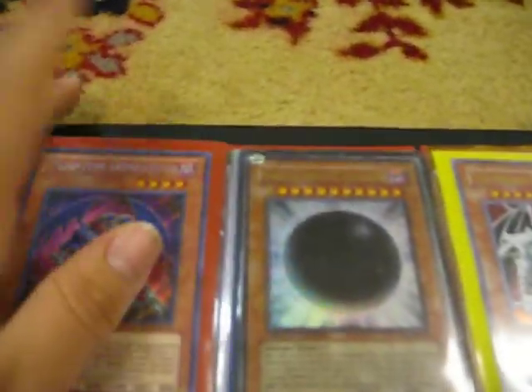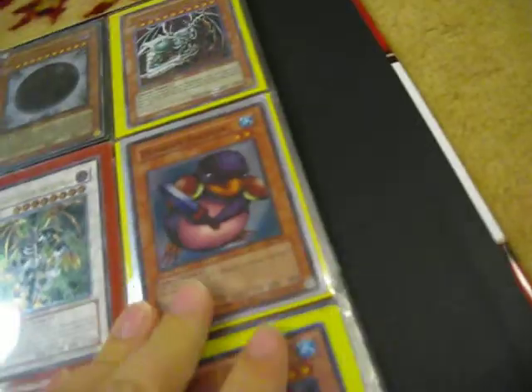Next page, Secret Rare Phantom Skyblaster from Legendary Collection 2. Wicked Avatar — Jump Promo, Ultra Rare. Wicked Dreadroot Ultra Rare from Jump. Ultra Rare Kasha from the binder. Ultimate Rare Thought Ruler Arch Fiend. Super Rare Penguin Soldier from the Joey deck — I think Joey's deck is the only one I still have all three holos from. Tyrant Neptune, Super Rare from the Aluminite tin. Lion Alligator Ultra Rare and Spawn Alligator Ultra Rare, both from the binder.